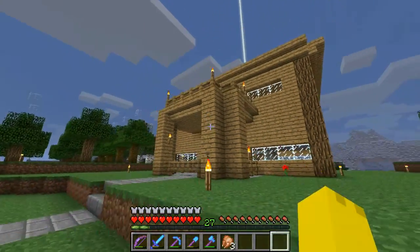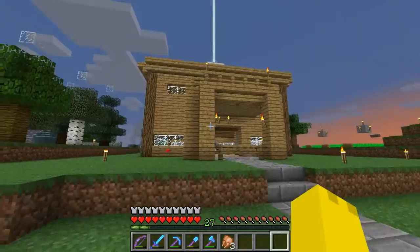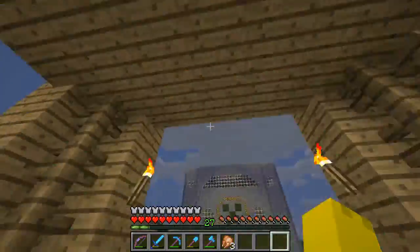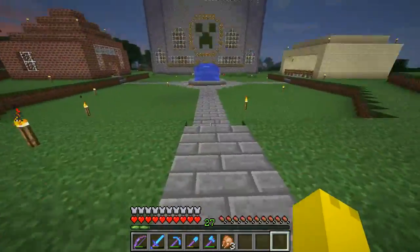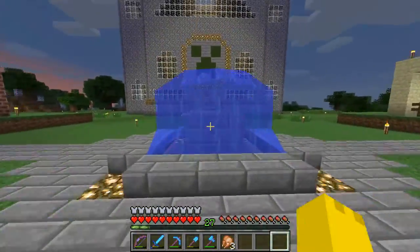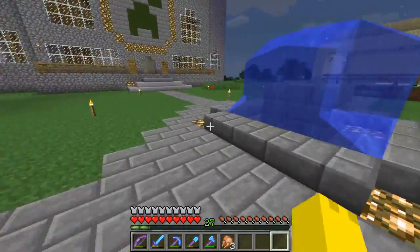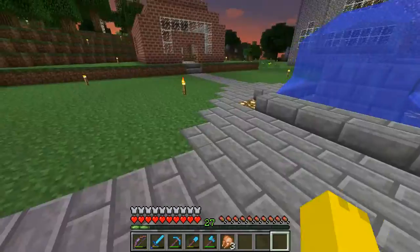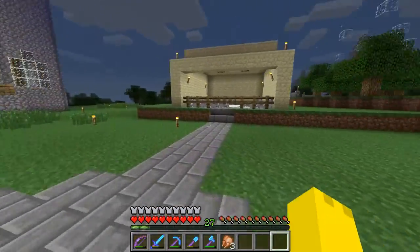So once you get outside, this is what the back of the house looks like. And if you come out here, there's a little pathway that connects to a fountain, and it leads to three different other pathways. We'll start off going to this one.